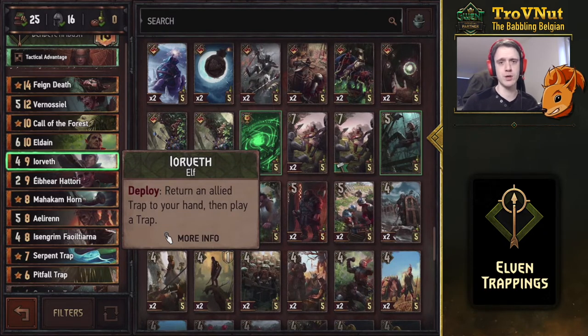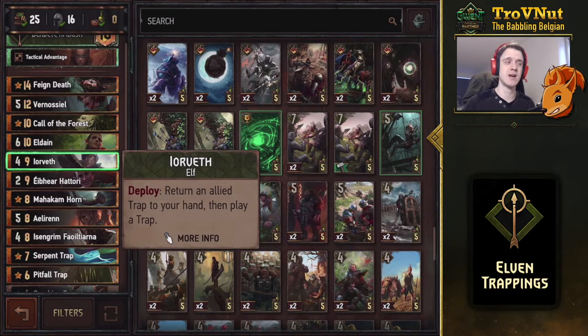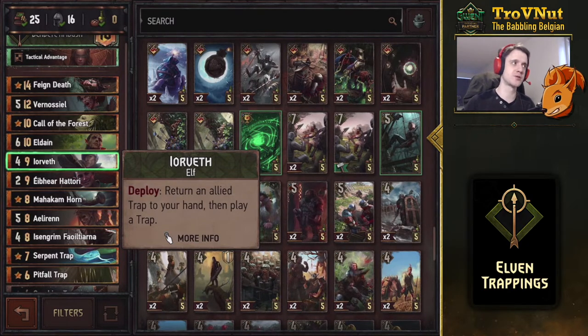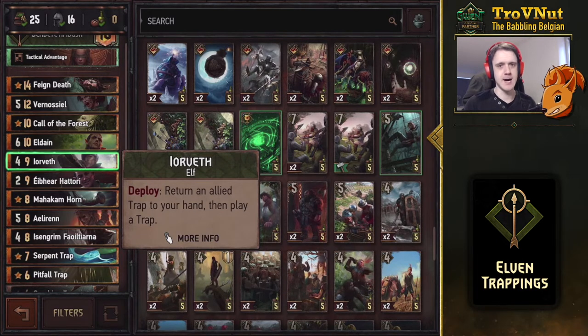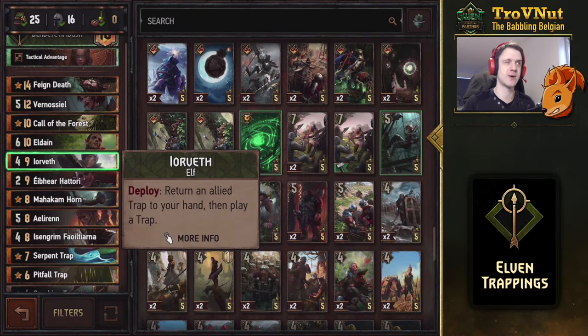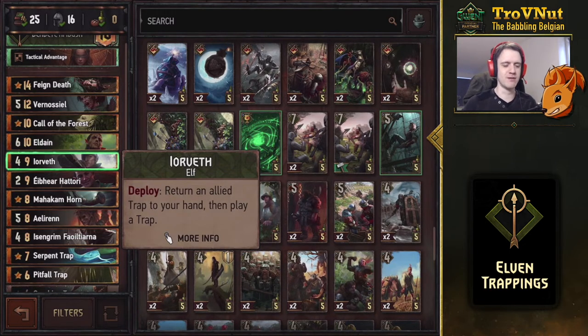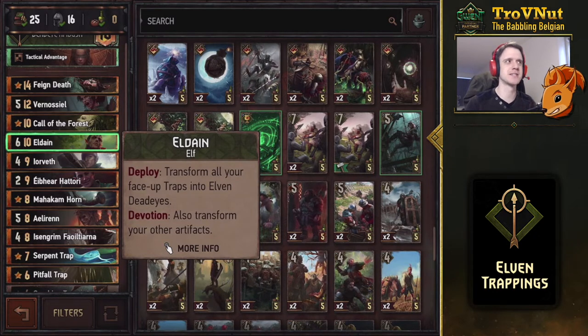Then there's the Vet — four power, nine provisions — on deploy you return an allied trap to your hand and then play another trap, meaning you can for a third time play another Serpent Trap or Pitfall Trap when combined with Hattori. This is a card that already existed but has now become even more powerful. That brings us to the big card himself that changed this archetype into the powerhouse it is today.